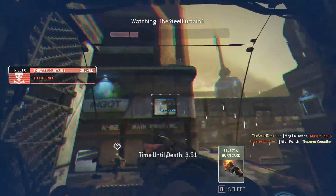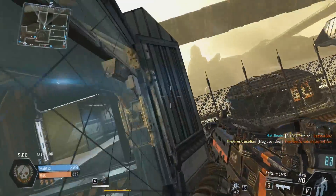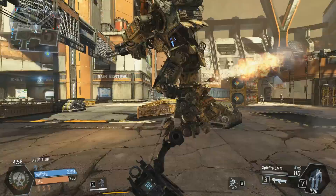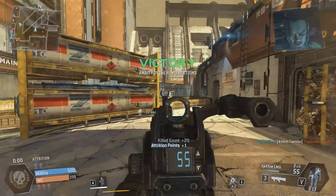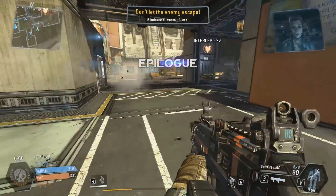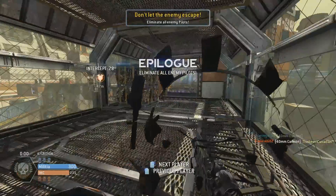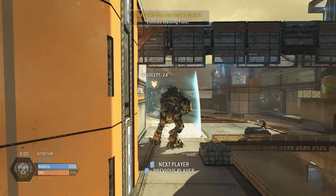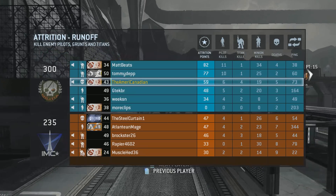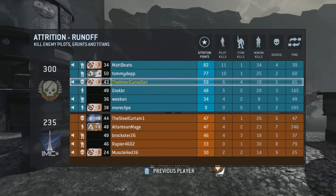I doomed him — I don't care that he got me with a Titan punch, I did doom his Titan and that's a big deal. Have I used a single burn card this entire round? I don't think I have — it's like getting a kill streak in Call of Duty and never using it, such a waste. Kill these Grunts — we took him down. I'm going to try and drop my Titan on their escape ship, but I never got the opportunity. Final stats: 19 minion kills, 6 kills, 5 deaths, and I killed four Titans — that's pretty good.